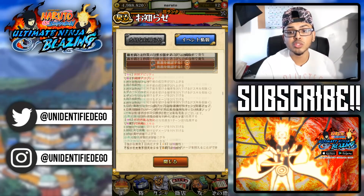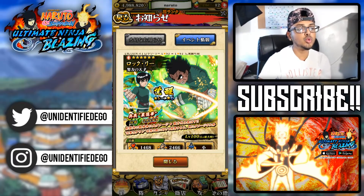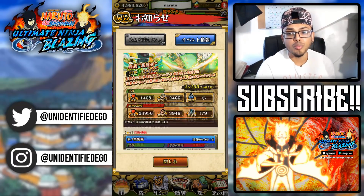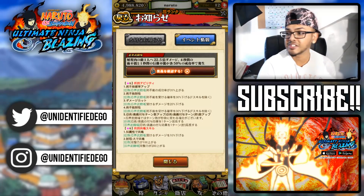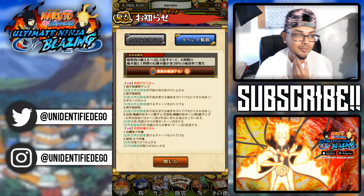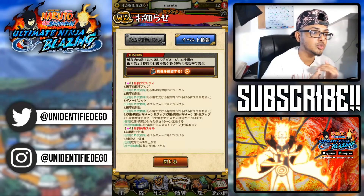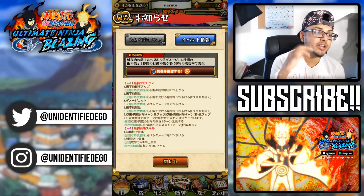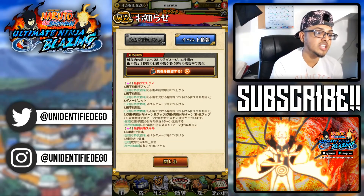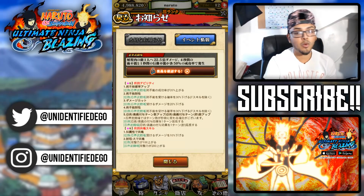Should you summon on this banner? Hell yeah — these two units are broken, both of them. Her abilities: first boosts jutsu sealing rate by 20%, second reduces chance of being sealed by 30%, third reduces damage taken by 20%, fourth reduces chance of being sealed by 30%, fifth prolongs status effect duration by one turn.